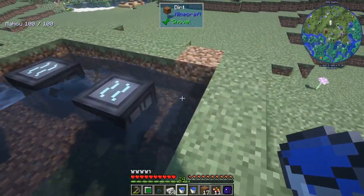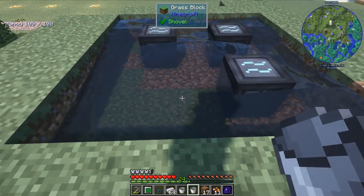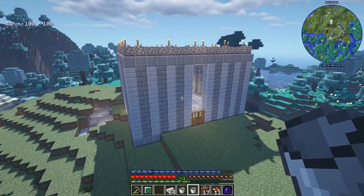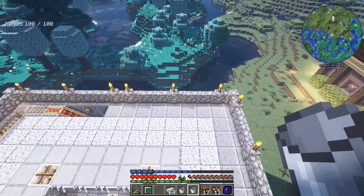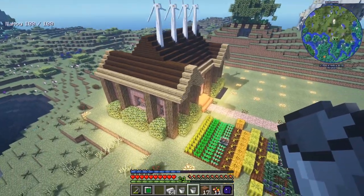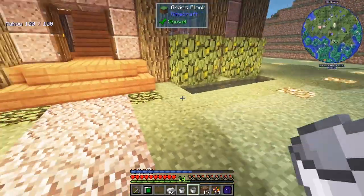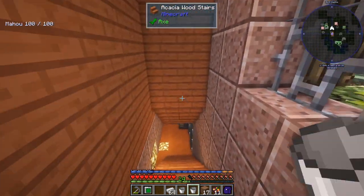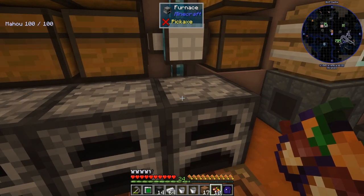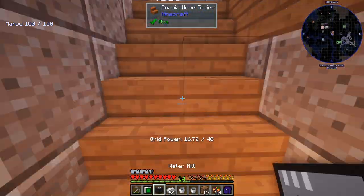Once I have four water mills fully set up with infinite water it'll be at 64 grid power. We're already at 48 which is awesome. Now I can actually wear the ring — you get a little bar over your hearts like a jetpack. If I let go it goes up, you can kind of hover and move around. We've got mobility now, and this thing should always recharge as long as everything stays chunk loaded.